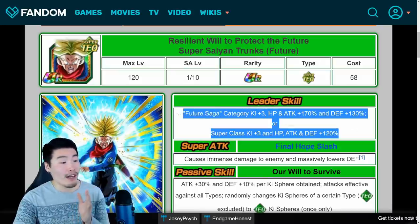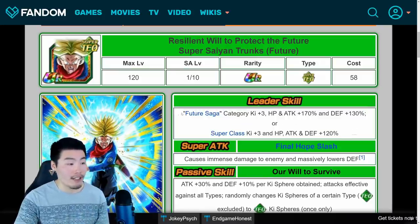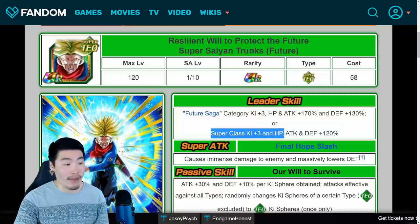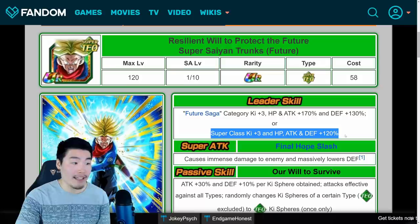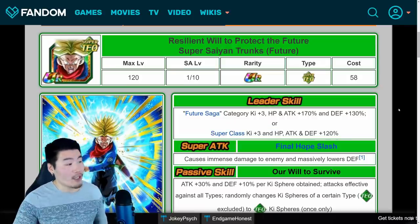He is just a really, really freaking good unit. Amazing leader. You can run a lot of different teams with him because he's not just Future Saga — he's also all Super Types, and Ki+3 HP, Attack, and Defense plus 120% is still a very solid buff. That is the Trunks.